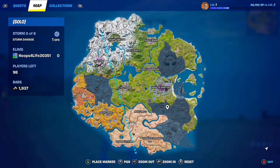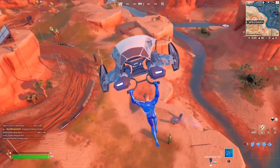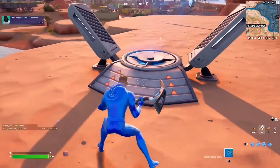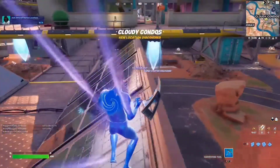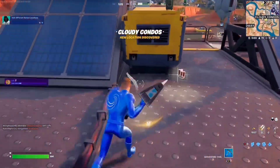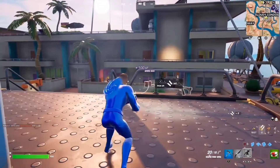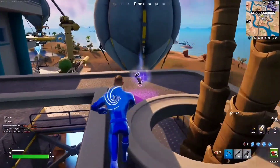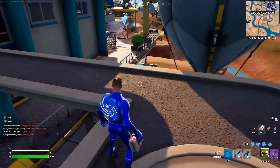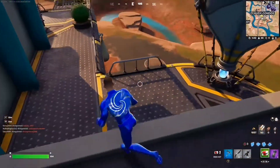I feel like I'm going to go to this POI. What is that? We're going to go check it out. It's like a launch pad? Cloudy Condos. We got the lever action shotgun back — interesting. Chrome splash: throw to splash chrome in the area. Will this damage people, I wonder? This is so cool.